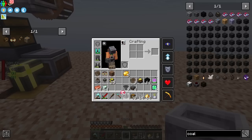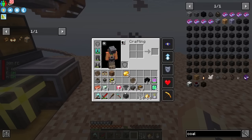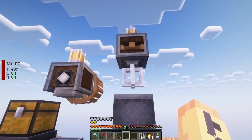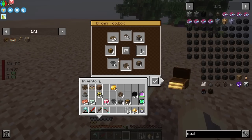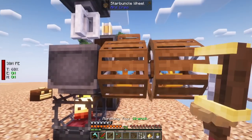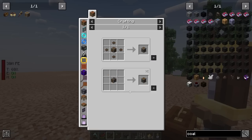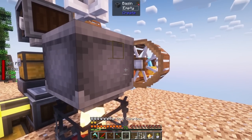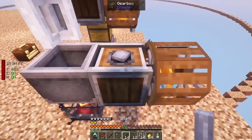Now we want to set up the blaze burner - this is for the mixer. We'll need that, then the basin, which is where stuff gets cooked - basically like a cauldron. Grab a mixer and pop that there, then get rotational force into it. I think the base rotational speed isn't fast enough for this one - let me test that real quick. I'll grab one of these gearboxes, an easy way to reroute rotational force. We'll also need some shafts and a small cog.